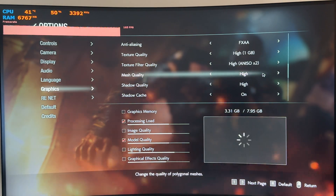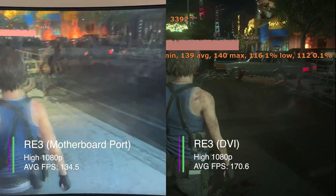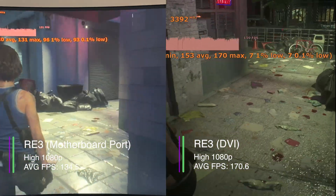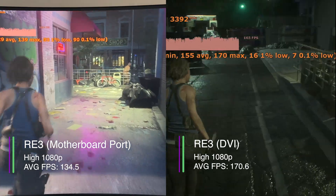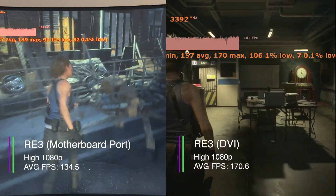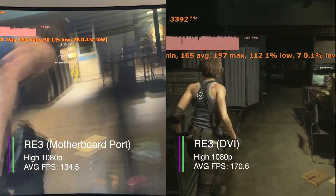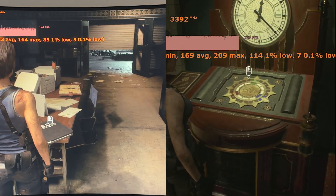Now Resident Evil 3 on high-ish settings, which tends to perform well on older hardware. The motherboard ports test averaged 134.5 FPS while the DVI port test gave 170.6 FPS — quite a big jump, though the gap would be less noticeable at higher settings. The 1% and 0.1% lows were 86.1 and 5.2 FPS (motherboard) versus 114.9 and 7.4 FPS (DVI). Both had pretty low 0.1% lows, so occasional stuttering isn't really due to the ports being used.